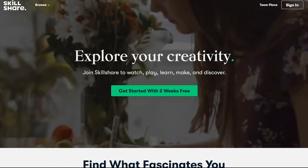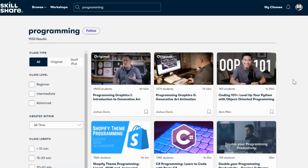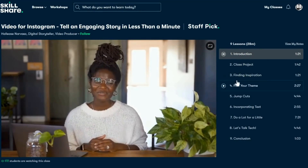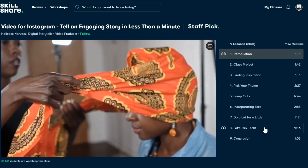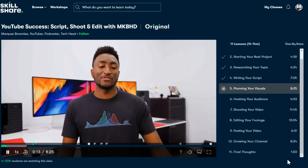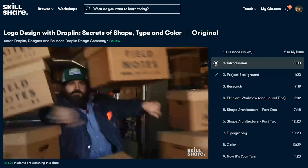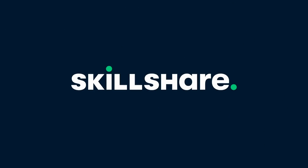Skillshare, the sponsor of this segment, is an online learning community where you can learn how to program, animate, make videos, edit videos, and a whole lot more. Here's an excellent course: 'Video for Instagram — Tell an Engaging Story in Less Than A Minute' by Helis. Something I definitely need, given most of my videos ramble on for eons. But doing YouTube and having that creative experience honestly makes my life a hundred times better. And Skillshare can help you find your creative outlet too. The first 1,000 subscribers to click the link below will get a one-month free trial of Skillshare, so you can start exploring your creativity today.